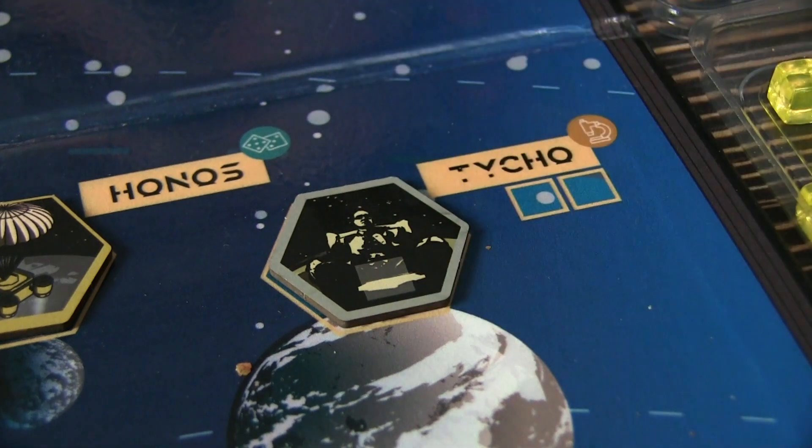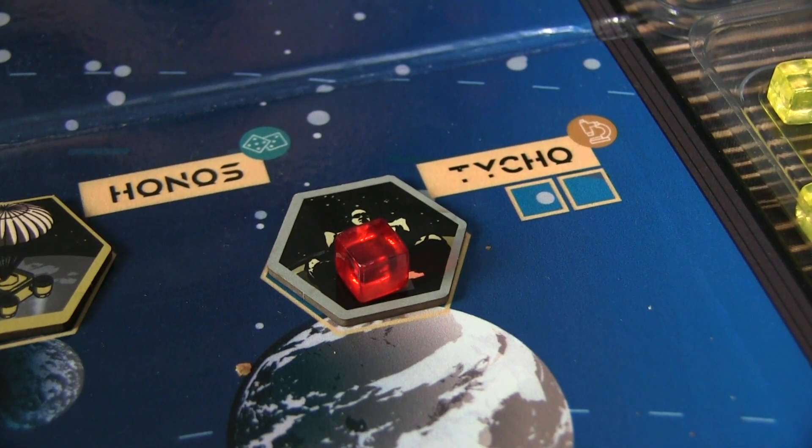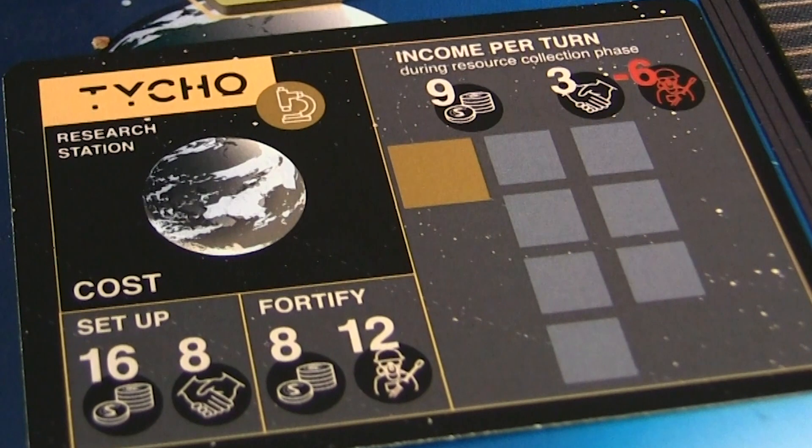When you purchase a base, you'll place a token out and put your cube on it to show ownership, and you'll collect the base card. The base card outlines what it costs to purchase and fortify the base, as well as your income in the resource phase and any crew you need to spend. The card is crucial because there are times you'll have to flip it — for instance, if there's a blockade from the Sovereign or you couldn't pay your tax — meaning you won't collect resources that round.